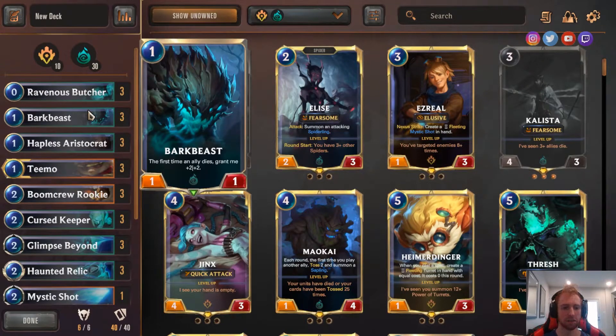Next card I have is Bark Beast. The first time an ally dies, it gets +2/+2 — very good because it's like a 3-3 for 1 mana when you get it off, and it's really easy to get off. Amazing damage output — basically a 3-3 for 1.